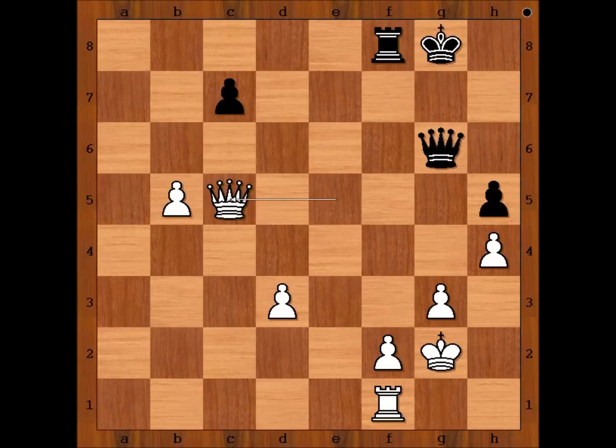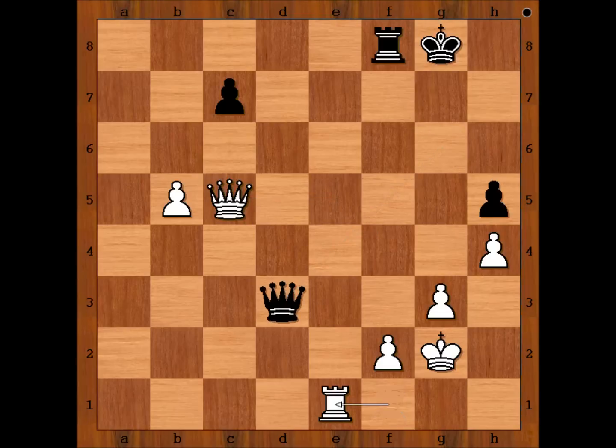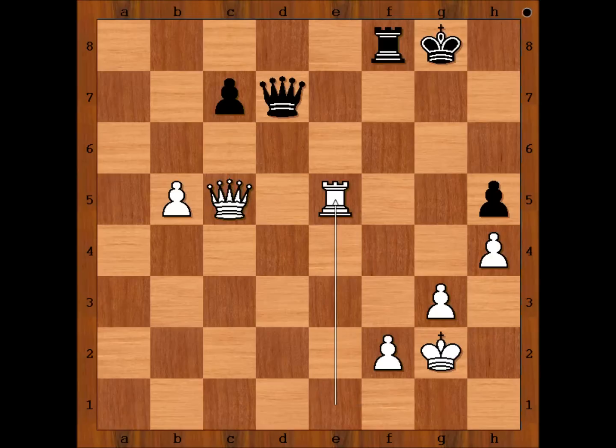A possible continuation — this is not the only line, just one possible continuation: queen takes on d3, rook to e1, queen to d7, rook to e5, rook to f7 check, rook to g7, rook takes pawn on h5. White is three pawns up — I guess we can stop here.